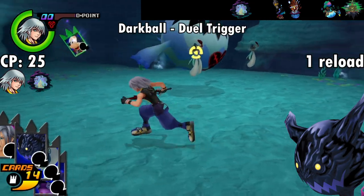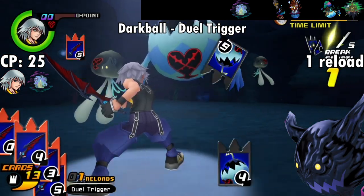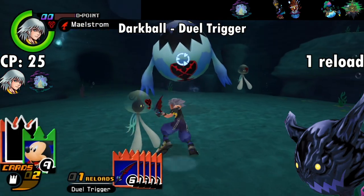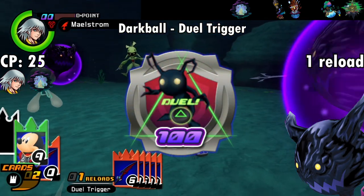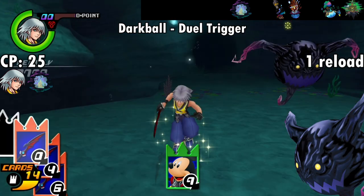The Dark Ball does show up in Riku's story, but only in Atlantica. There, the card has the Duel Trigger ability, which causes every card you play against an enemy's card to trigger a duel. This is really good for quickly getting the Duel Master trophy, which requires you to win 100 duels — so at least there's that. Just get used to 'Under the Sea' and an adventure in Atlantica.